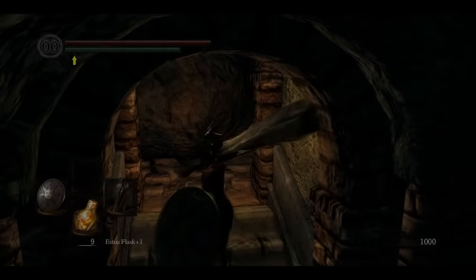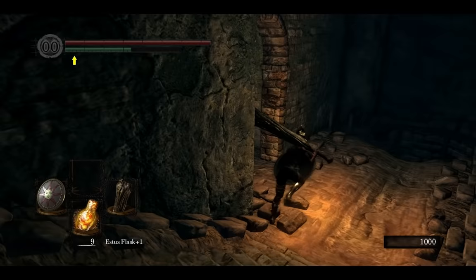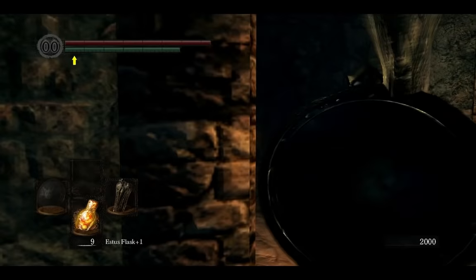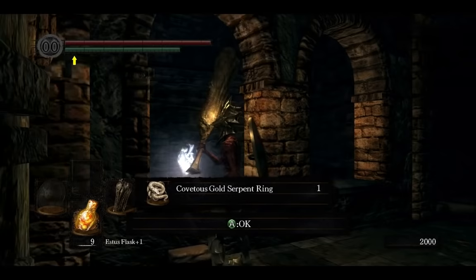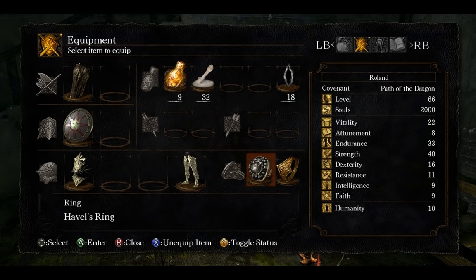After you have all the mentioned weapons, it's time to start grinding. First, go back to Sen's Fortress for the Golden Serpent Ring — here is a way to it from the staircase with falling boulders. When you reach the wall, just wait for the boulders to break it and grab the ring. After that, consume as much humanity as you can but no more than 10 to boost your item drop rate. Equip your Serpent Ring and now it's time to grind some enemies.